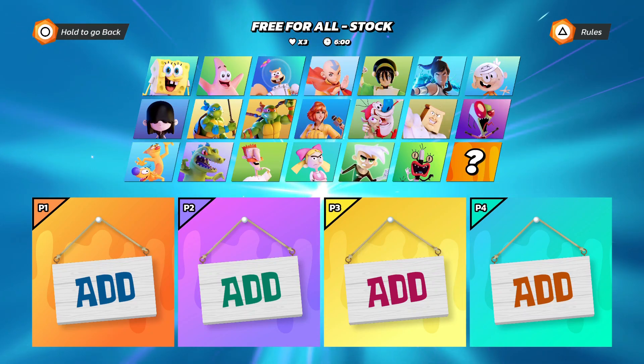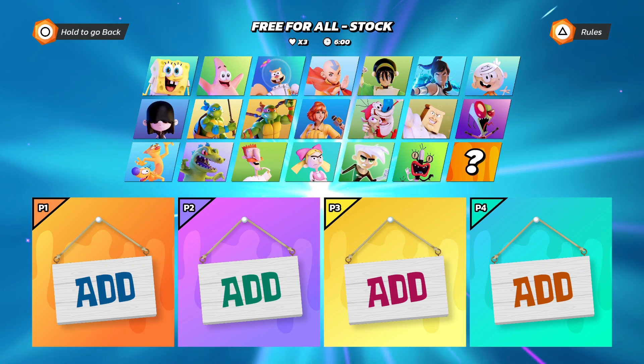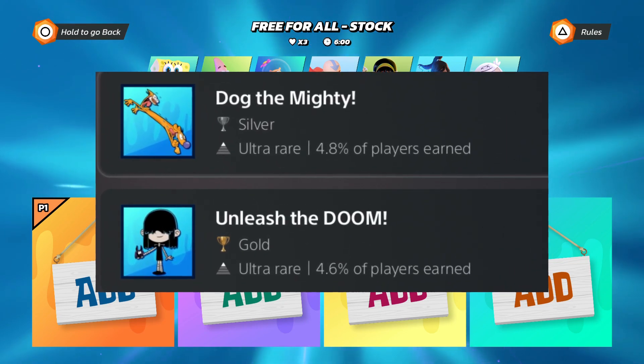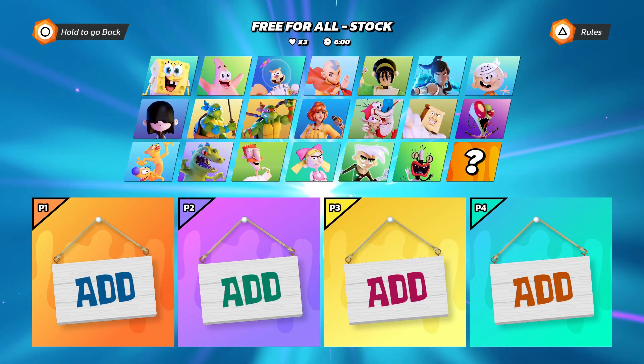Hey guys, what's up? It's your boy Biscuit here and we're back with another Nick All-Star Brawl video. Today we're going to be showing you how to get the Dog the Mighty Trophy and Unleash the Doom Trophy. If you do this correctly, you can unlock them both at the same time, and this is the easiest way that I've found how to do it.